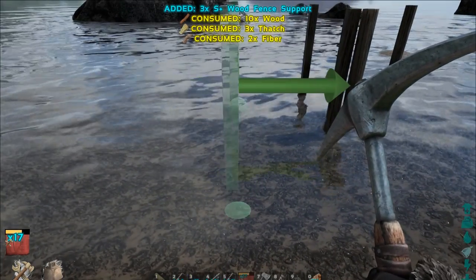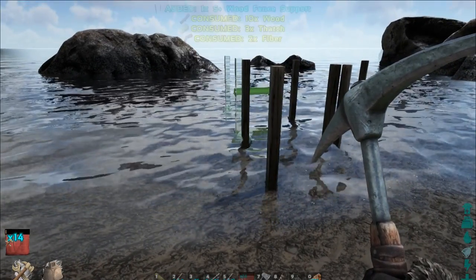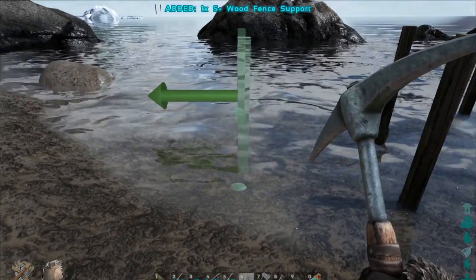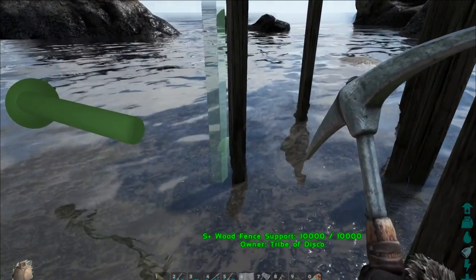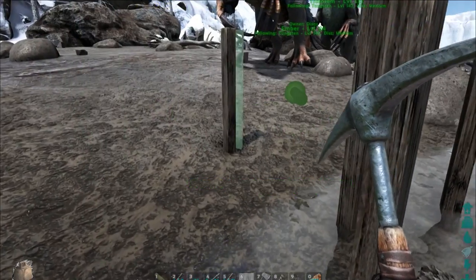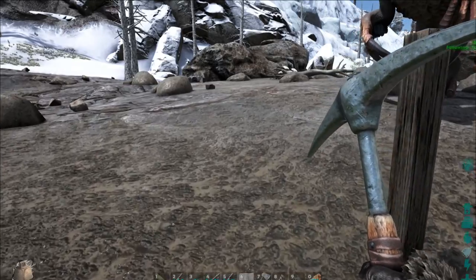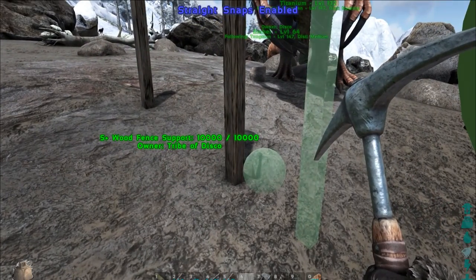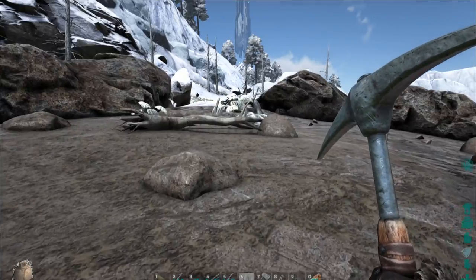Flip it — there we go. Can I only build off that side then? I need to end this craft queue — it's already too late, I can't move. We're back in business. We can build off the far side but we can't build off this side, which is useless. That is very strange — what is here that is doing that? It's not looking good for this particular area.